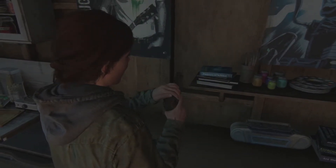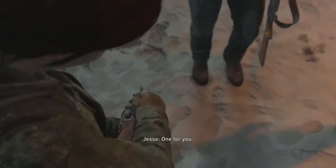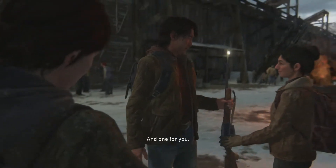So this is the first weapon — it's just the normal pistol. Ellie picks it up at the very start of the game. The second one is a hunting rifle, which Ellie gets just a little bit after the last one. You pick that up through the main story.